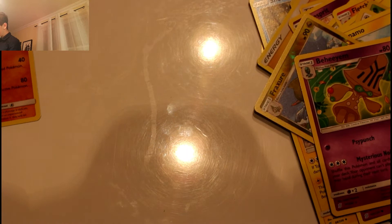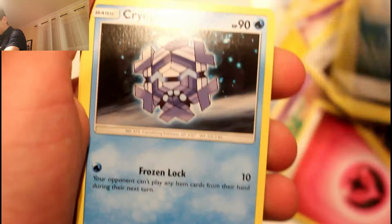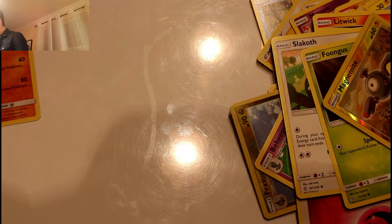Fourth pack — another Mew and Mewtwo pack art. Please give me that tag team card, I really want it. Pack gone, code gone. Four from the back to the front. Starting with fairy energy, then Hapu, Magneton, Sableye, Cryogonal, Litwick, Drilbur, Slurpuff, Foongus, Magnemite, and Jynx as the rare. On to our final four packs — please give me something good.